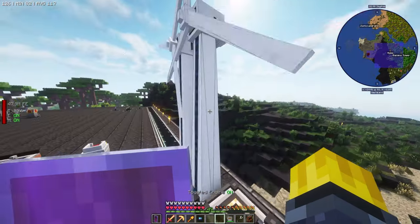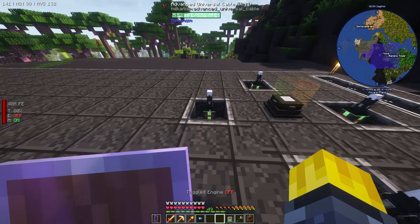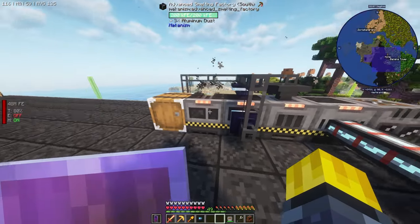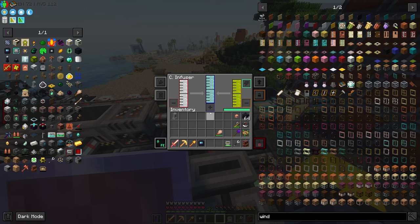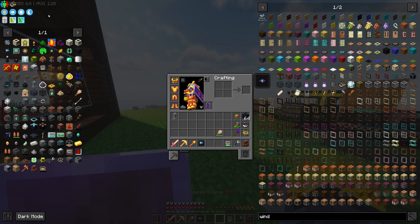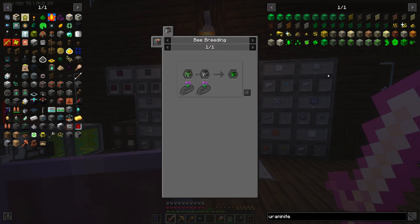The higher the wind generators are, the more power they gain. We'll just leave those there since they were doing nothing. Do these have a constant draw? I don't think so. This whole system here is going, which would make sense as to why we're using so much power. That would make sense to me.